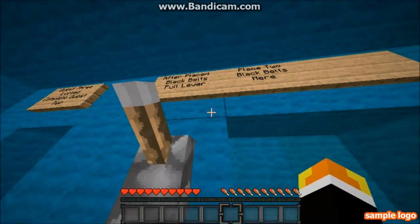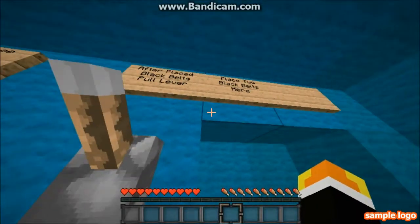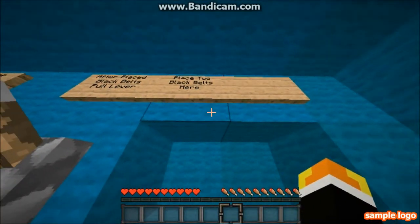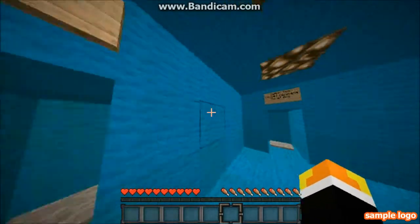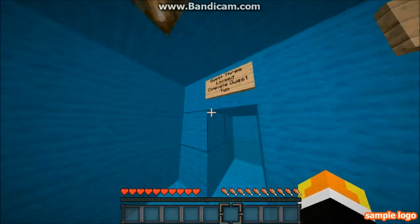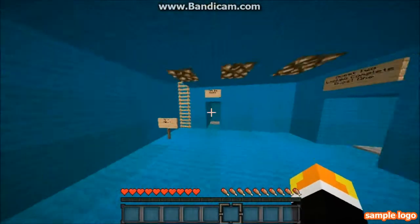I have to place — blah blah — black belts. Pull lever, then place two black belts here. First one — unlocked, locked. You need the pressure plate. That makes sense.